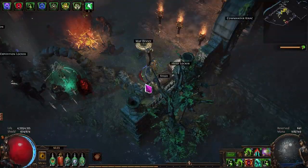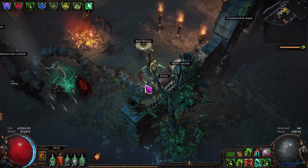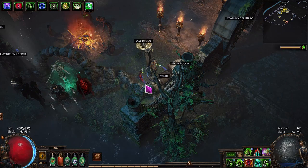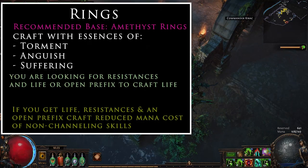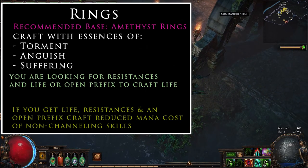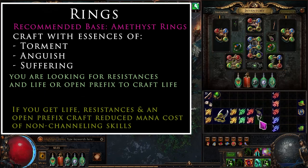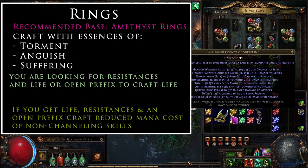For rings, I recommend amethyst rings 100%, because chaos resistance is quite hard to get elsewhere. You'll be stacking resistances in other slots, so amethyst rings are a really easy way to get 40-plus chaos resistance into your build across two rings. I'd recommend essence crafting these early on, and the same applies to your amulet.